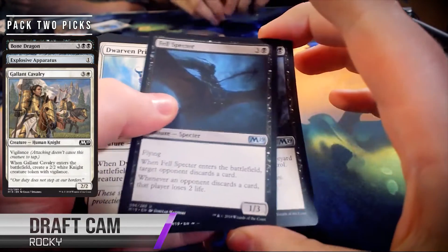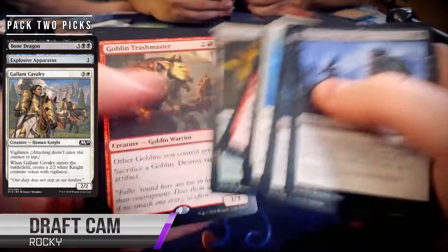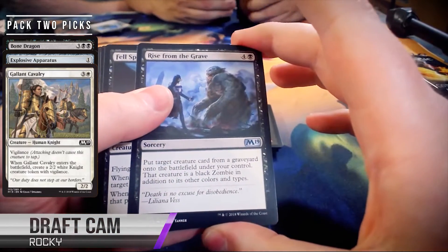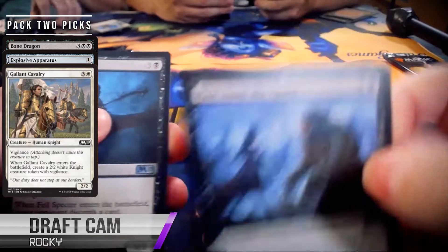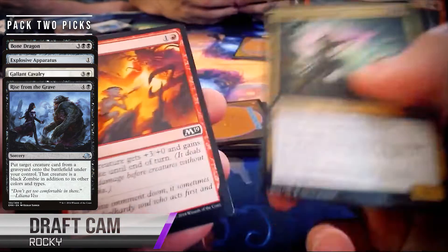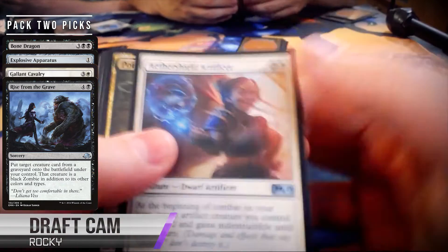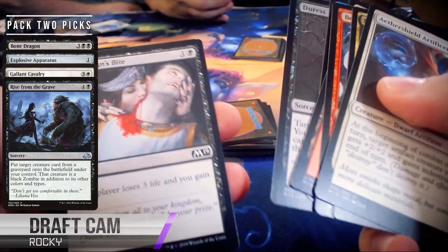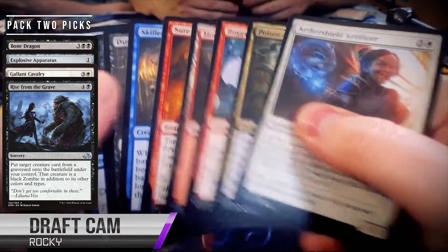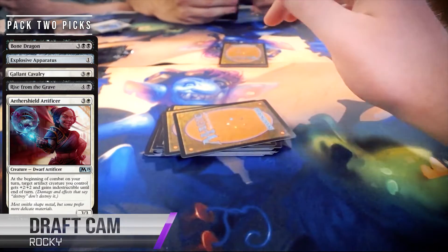Rocky has a Fel Specter pulled to the front. I like this card — it's a 1/3 flyer for four, which is not impressive stats. But when it enters the battlefield, target opponent discards a card, and whenever an opponent discards a card they lose two life. It's basically discard two, and sometimes the flyer might matter. I like Rise from the Grave, which looks like where Rocky's going. I really enjoy casting Rise from the Grave in this format especially, because there's a lot of common removal spells but not that many good creatures. The fact that you can destroy your opponent's best creature and now it's yours — I'm a pretty big fan. I like a lot where his deck is heading. He's picked up some really great top-end finishers and some wonderful value-producing low-drops like Militia Bugler and Gallant Cavalry.